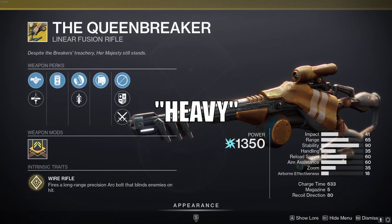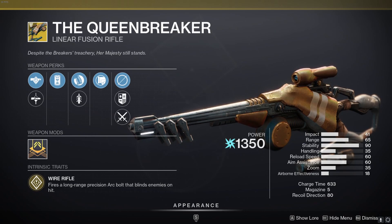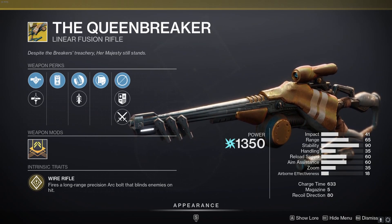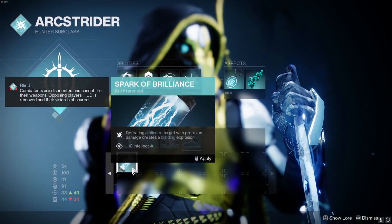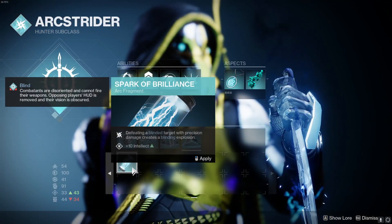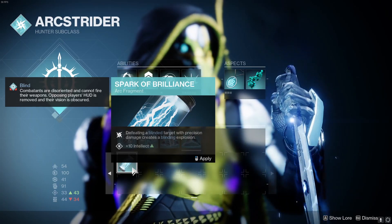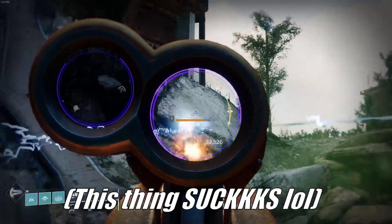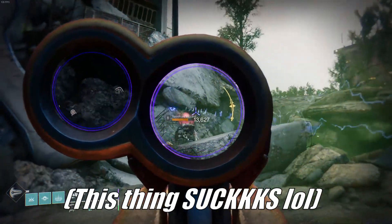Queenbreaker's Bow is an Arc linear fusion rifle that's long since fell from the meta. I actually forgot that this can intrinsically blind targets, so my suggestion is to allow Queenbreaker to create blinding explosions by killing blinded targets, the exact same way that the Spark of Brilliance fragment works without actually needing to equip it. I do also think this should probably get moved to the energy slot — let me know in the comments below what you think.